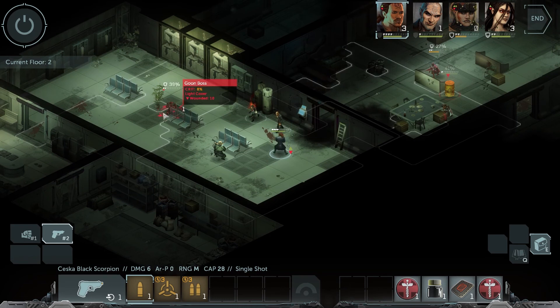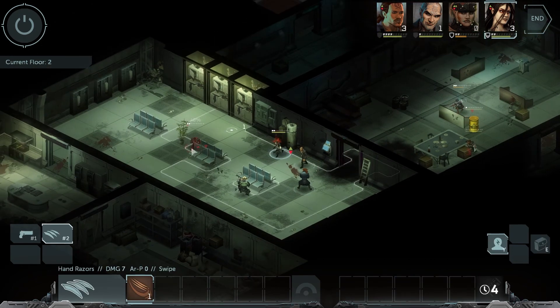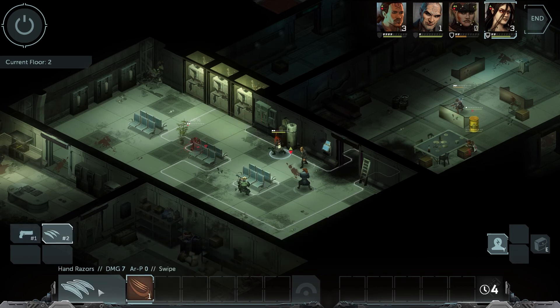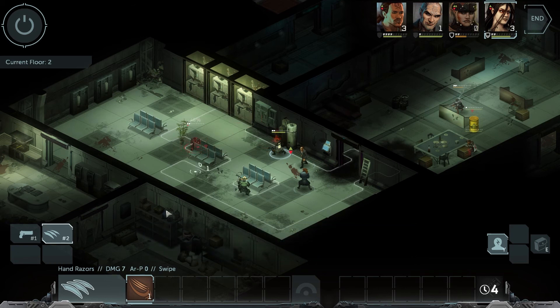This goon boss is in trouble. Glory, you have three action points. The pistol is only 33% — don't think so. 48% — no. Get those hand raisers. 40% — it's just not enough.